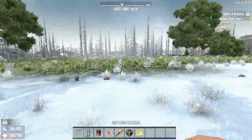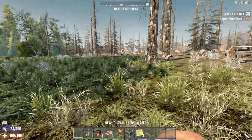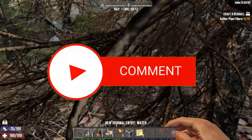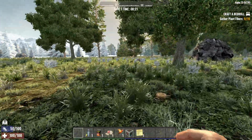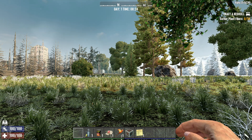Well hello everyone and welcome back to Physics Games. Today I'm going to show you how to make single biome maps in 7 Days to Die Alpha 20. This is something that lots of people have requested and is absolutely possible with all the information I'm going to give you through this video. So let's get on with the process and I'll show you what to do.